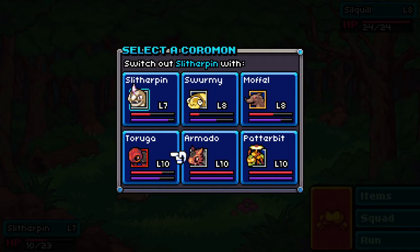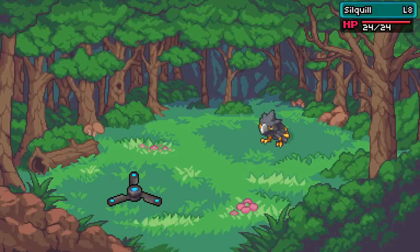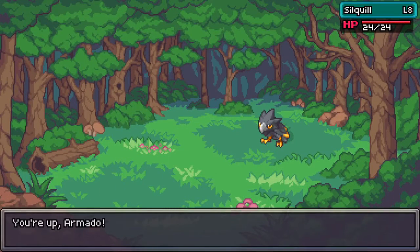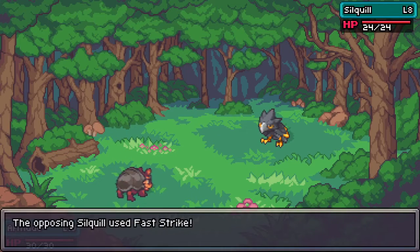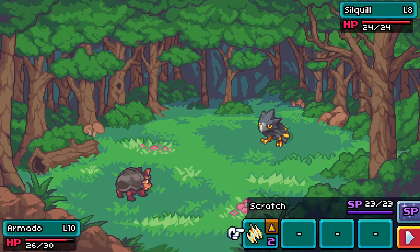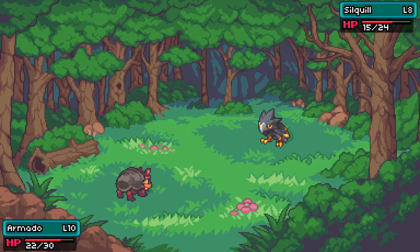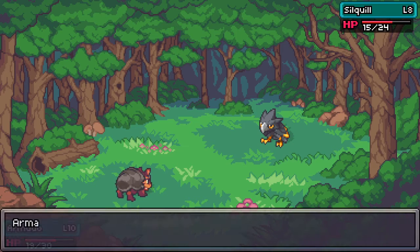Electric is good against normal types. I think our armado would be the best bet here. I'd rather have the experience divided between two kormon rather than three, and with his defense so high he's probably not going to get hurt extremely badly. But we'll see - let's just see how well this goes.